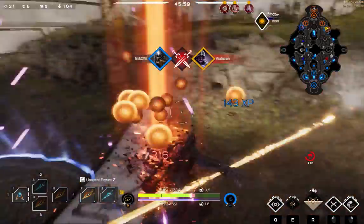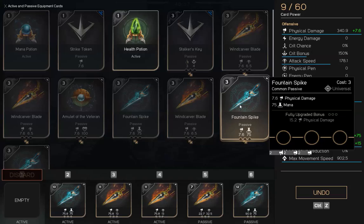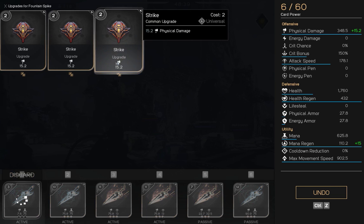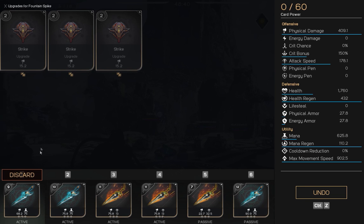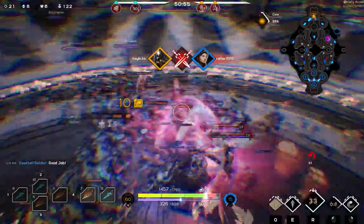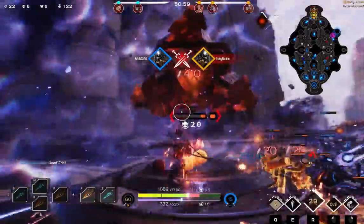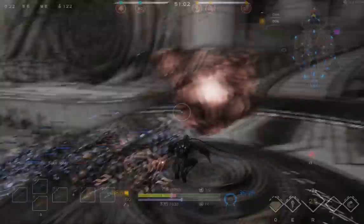I'm going to dive right in, hit him with a dagger, and take him out with 316 damage and get my 21st kill. We're going to delete our mana potion and put a regular strike in the other Fountain Spike. We're going to buy a Fountain Spike and put three strikes in this. This will leave us with 409 damage and 178.1 attack speed. The damage you can expect on your basic attack is 367 damage on an unarmored target. I hope you guys enjoyed my Kalari build and guide.